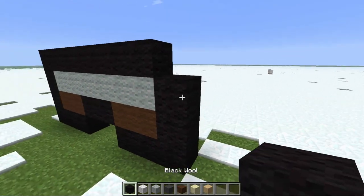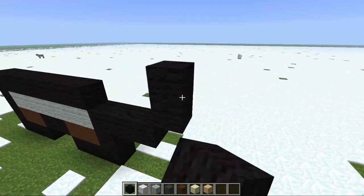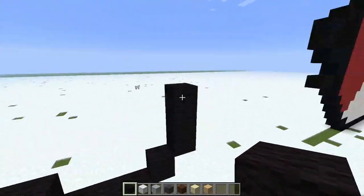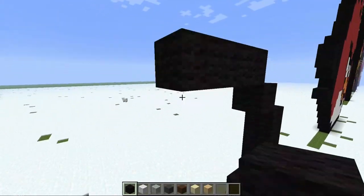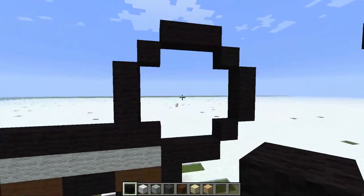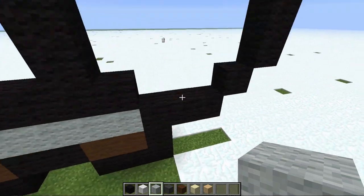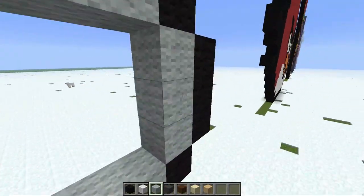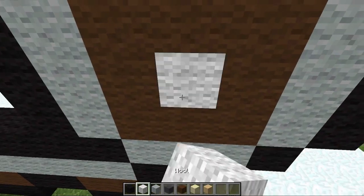Coming over here, this is gonna be the shield part. Extend this part by two, put a block right there, another block right there, another block right there, and bring this down to touch it — that's gonna be the shield. To fill that in, take your light grey wool and fill the outside with light grey. Then take your brown and fill this all in except for the one block in the middle, which you put white wool in.